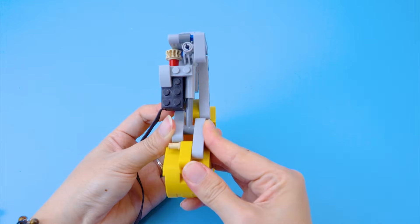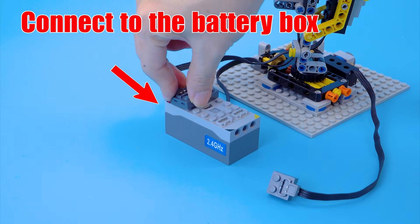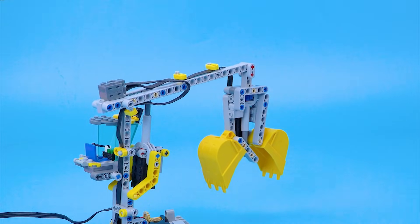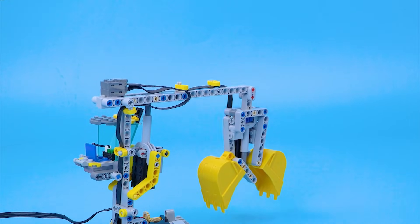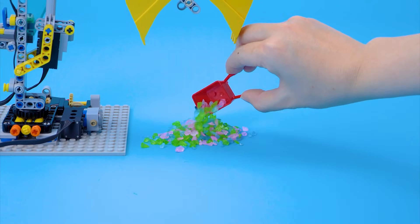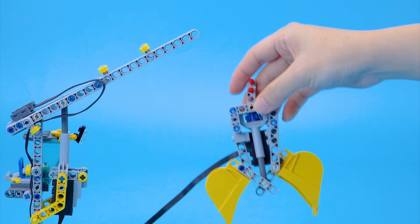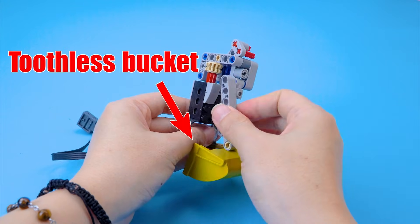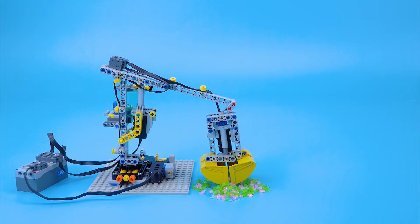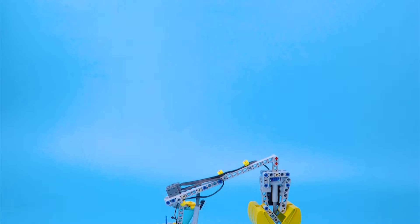Motor. I'll use this digger bucket to grab objects. Connect two parts together. Connect to the battery box. Testing with Lego diamonds. These teeth prevent the bucket from grabbing the studs. I'll replace it with this toothless bucket and test again. Gold mining crane is complete.